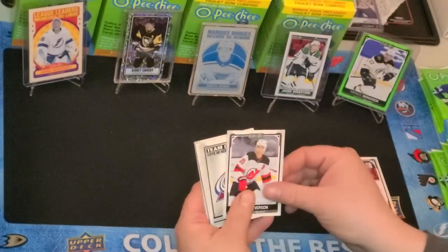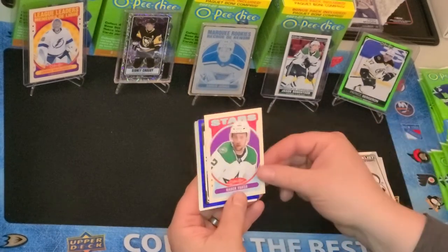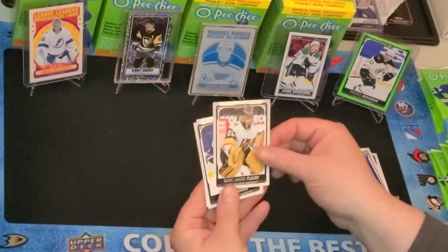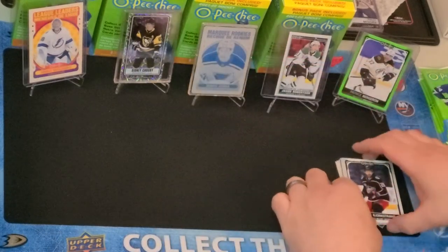So we've got Nick Foligno, Damon Severson, Colorado Team Checklist, there's a Retro Radek Fasca, Blue Border Rudolph Balsers, Marc-Andre Fleury, Zach Berwenski, and Oliver Bjorksand.